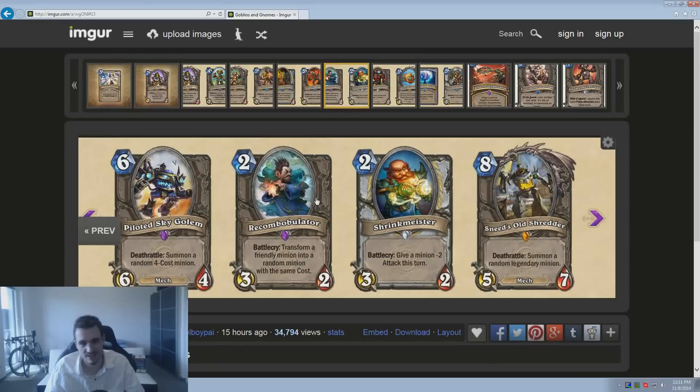The Recombobulator — transform a friendly minion into a random minion with the same cost. Again, just for fun. It could be interesting for the meta — there are cards with substantially better stats than their cost, like Millhouse Manastorm, a 4/4 for 2. You could coin out a 2-drop on turn 1 and then transform it into a Millhouse. But thinking about it more, it's very situational, you destroy something on your board to get something else random, and it says 'random minion' — so it's probably not even from your deck — which makes it even less meaningful. Overall it's not that great.